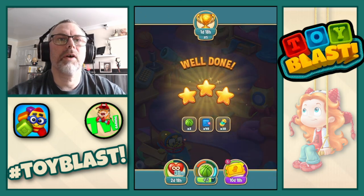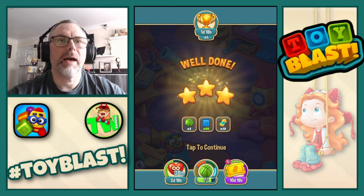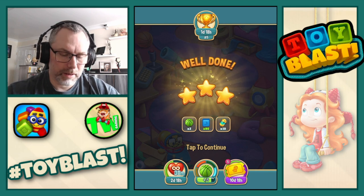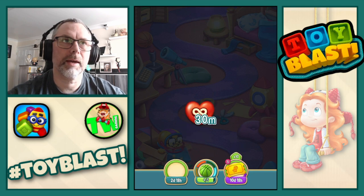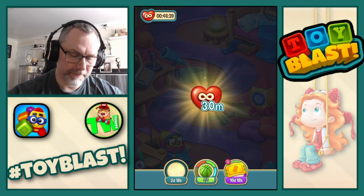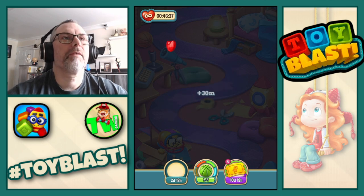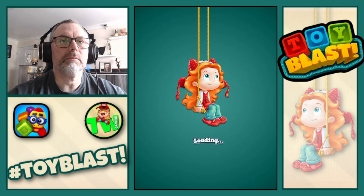Confirmed three stars, along with two basketballs and 80 blue blocks. We also get some more tokens for the toy pass — not tomb pass, that's a different game — toy pass. So we get 30 minutes of unlimited lives. I think we've completed the green basketball as well.